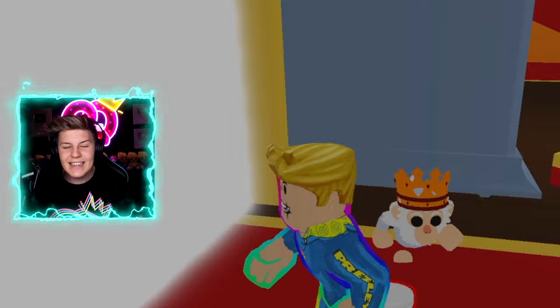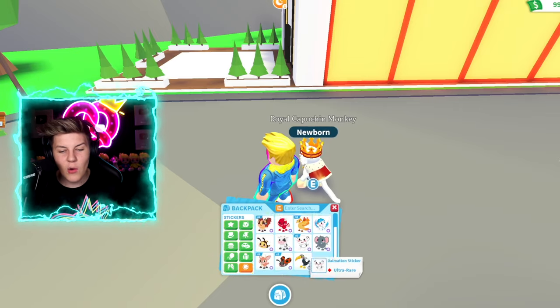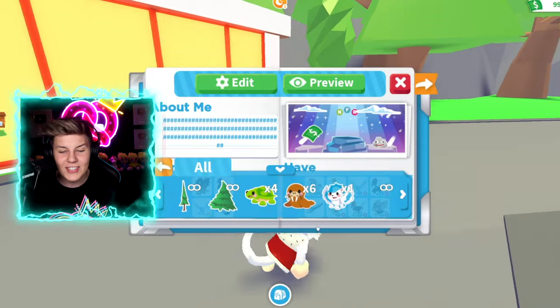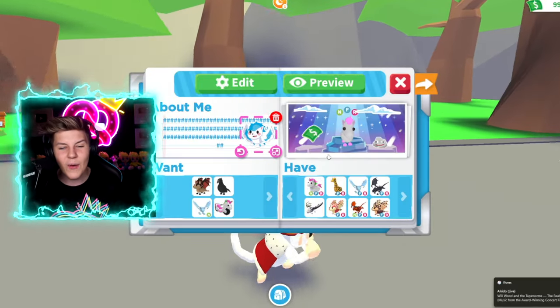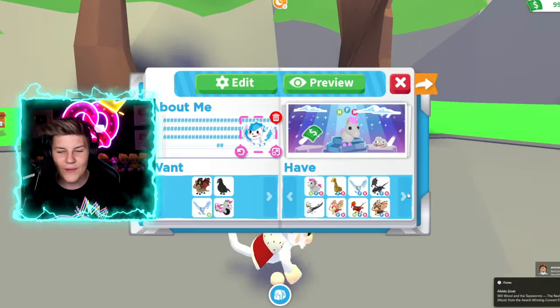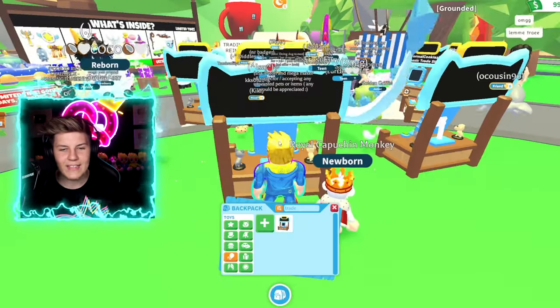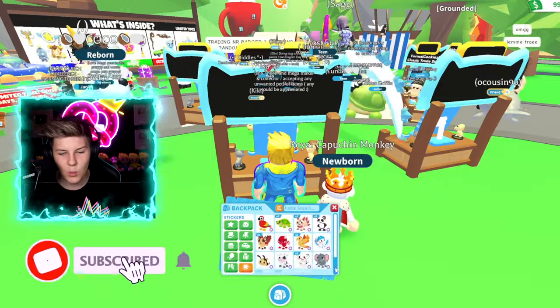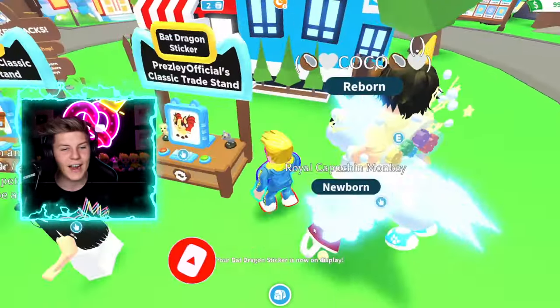We are definitely going to get some insane luck today, Brett Salami. Let's head into the trading server. These are all the legendaries we have so far, and these are all the ultra rares and legendaries. They're actually really, really cool. When we click on them, we can put them anywhere we want in our little profile. Let's start by putting down a classic trade stand and selecting our item - the Bat Dragon sticker. We've got two of them, and that'll be great to trade.